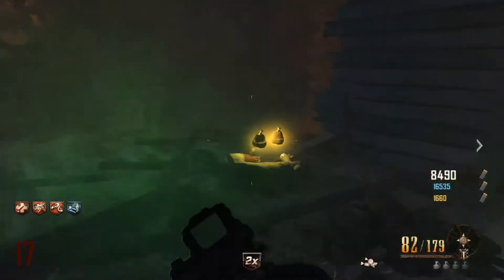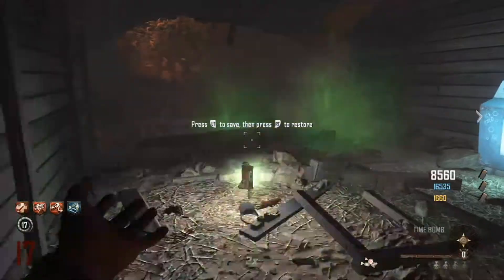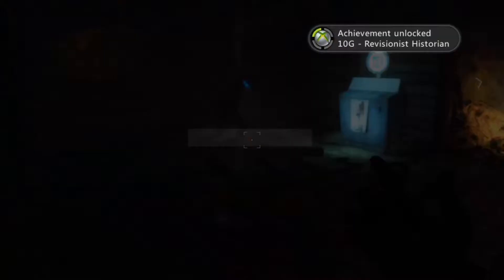Hey what's up guys, XV Nightrun here with yet another achievement guide on the new Buried map on Black Ops 2. For this achievement guide I will be covering the new achievement called Revisionist Historian. What you want to do for this achievement is to get a time bomb out of the random box. You can only get it out of the random box, so that's the tricky part about this achievement — that's it.